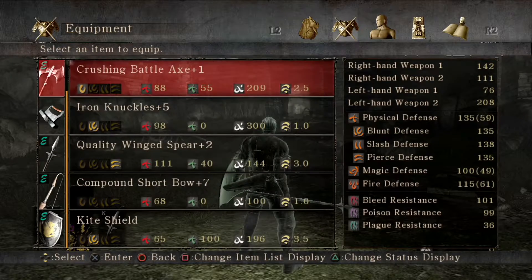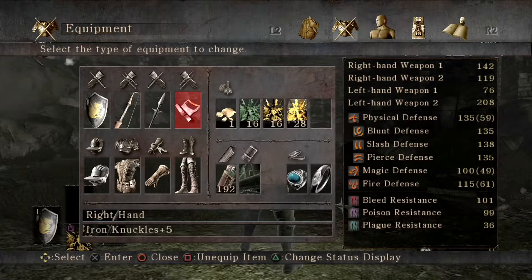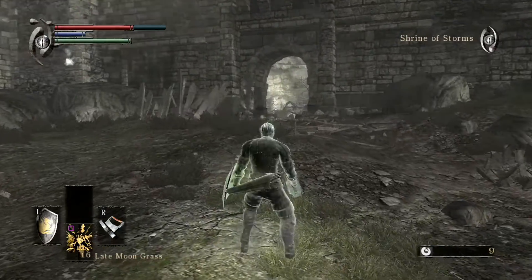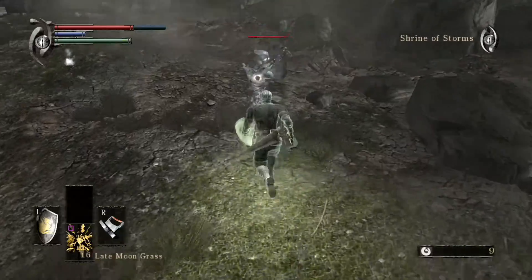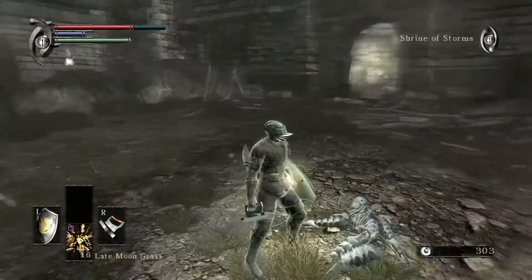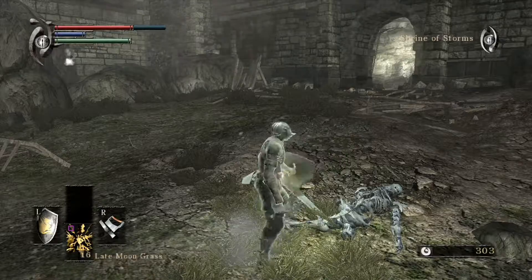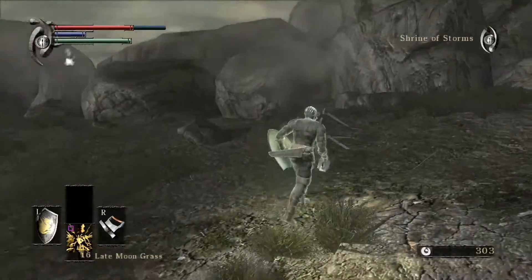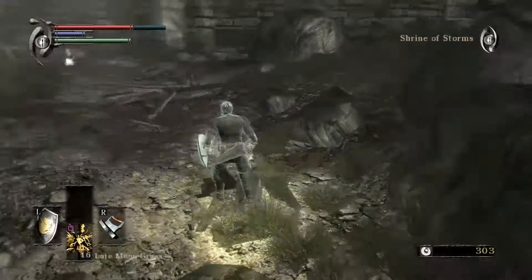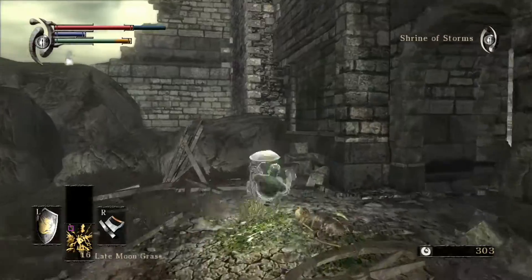I hear that these guys are actually weak to blunt weapons, but I'm not entirely sure how weak they are. I never bothered using blunt weapons on them before, but I'm going to try this time. These guys like to roll towards you real fast. And they are really weak to blunt — okay, that's really good! You're going to run into a couple pairs of these guys, and if they're both rolling at you while you're trying to block and attack at the same time, it's not going to work out well.